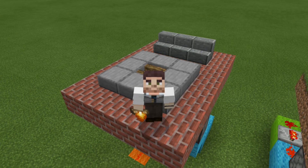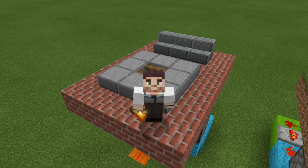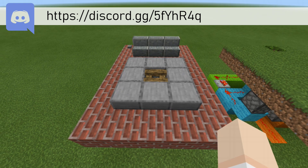Hello everybody, Rogue Fox here, and welcome back to another Minecraft Bedrock Edition Redstone tutorial. In today's tutorial, I'll show you how to make an on and off campfire for your survival world or realm. What we have here are two different ways that you can implement this build into your own world.